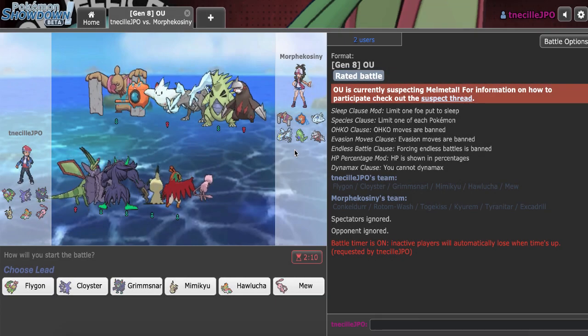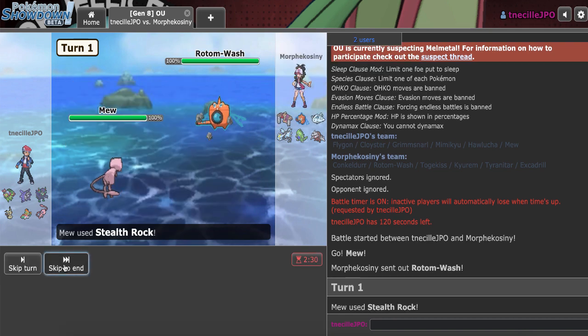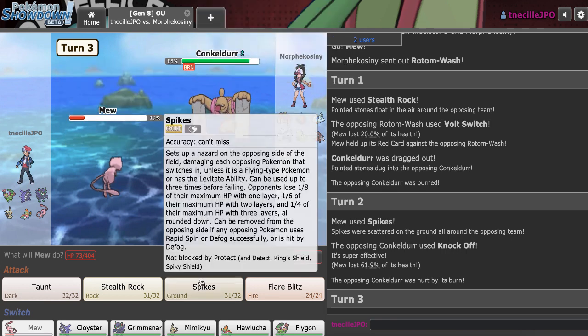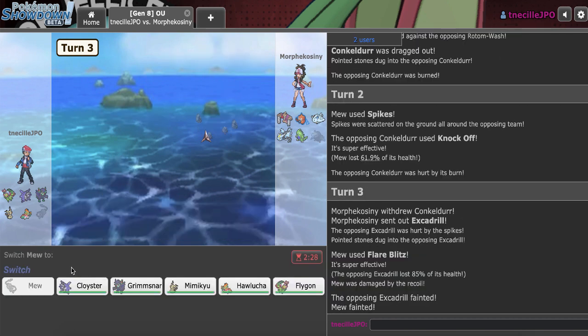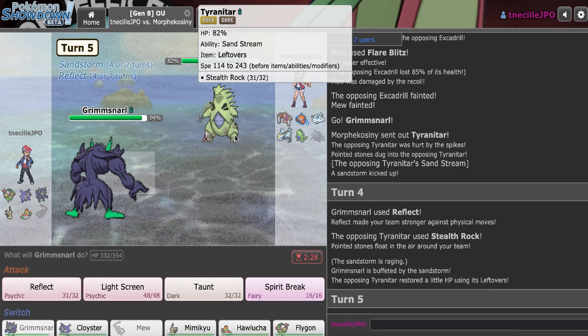I have another game right here. My opponent has a Conkeldurr, and that priority is definitely a bit of a problem, but he's really weak to Mimikyu. So I need to go for Mimikyu and Hawlucha — those are my two best mons here. We're going Mew as he leads off with Rotom. I'll just click Spikes on the Knock Off. He goes Hard Excadrill — that worked out. I just wanted damage for Cloyster's Ice Shard, but that was even better. We'll make the play into Grimmsnarl on the T-Tar. If he DDs, I can Reflect — I couldn't Taunt that because it's a Dark type.